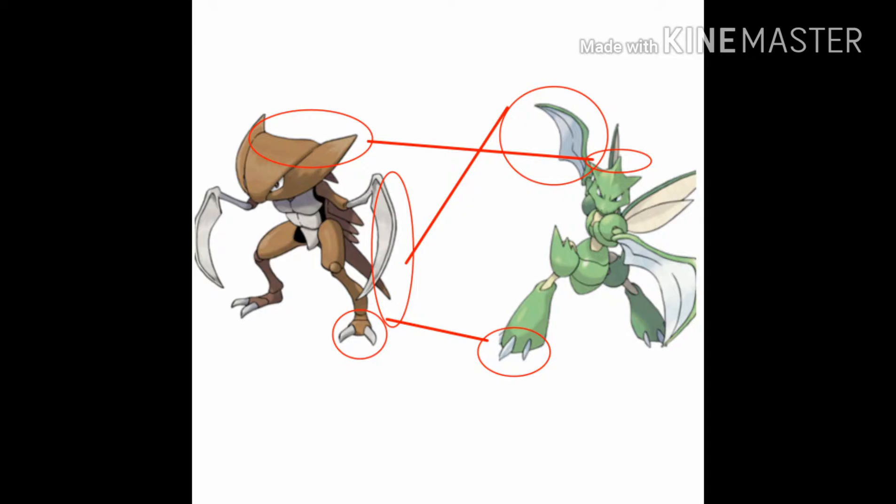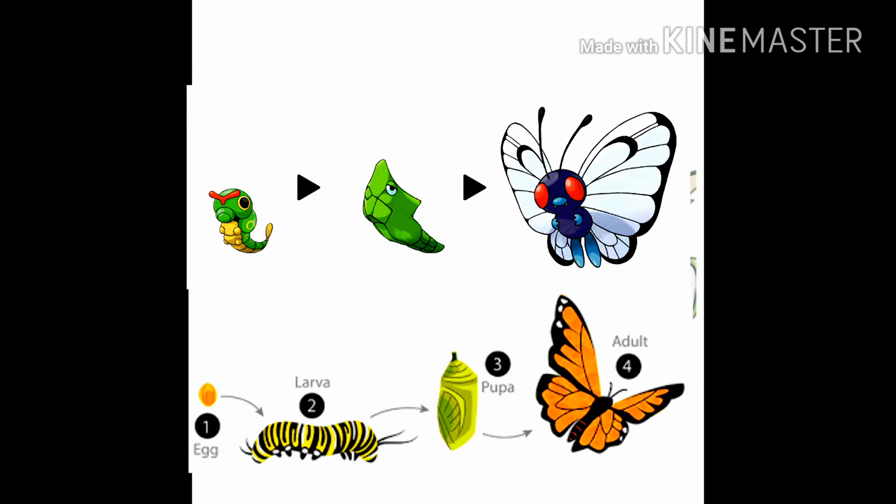Natural evolution happens because of the habitats that a certain creature inhabits — it naturally evolves to best survive in that habitat, like Vulpix becoming an Ice type in the Alola region. That's a form of natural evolution, real-world evolution. Pokemon in-game evolution — when your Pokemon evolves and you don't press B — that's more like a sped-up metamorphosis than actual evolution.